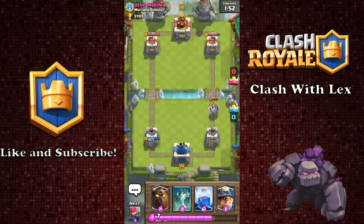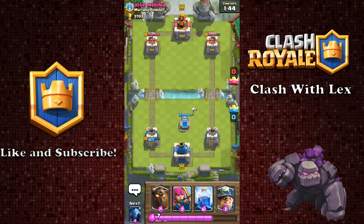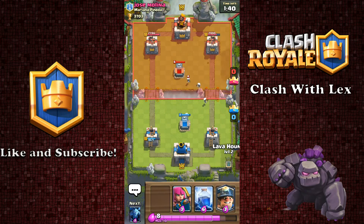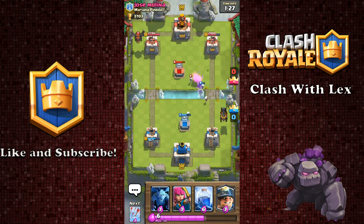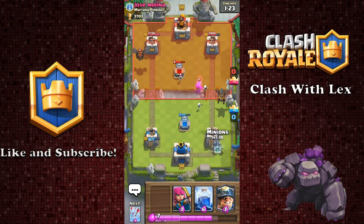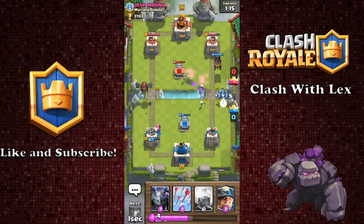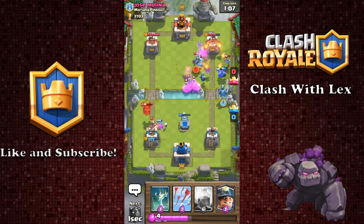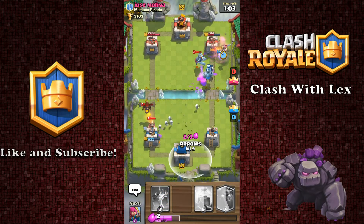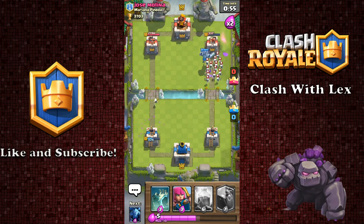I don't have to worry about that Mega Minion because it's already been damaged. So I guess we're going to set back up and do this again. Let's set my Tombstone back a little bit further. I think I've got more Elixir than he does, so we're going to go ahead and push on right here. I'm going to save my Lightning this time. We're going to wait until he locks onto something over there. We're going to throw some Archers. He's probably going to Fireball me. Minions coming in. We're going to put my Miner in over yonder, and we're going to Arrows his. So we got the better end of the deal that time. In fact, we're going to take his tower.